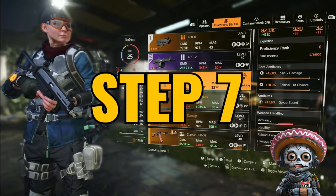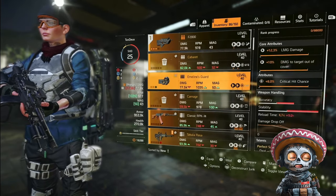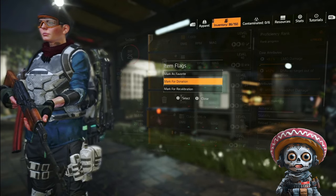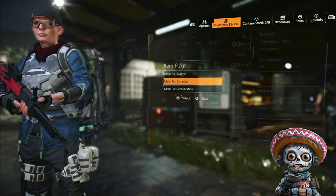You now have five exotics: one from the SHD Project, two from the Summit, and two from Countdown. Those three runs should have netted you about 150 items. Now it's time to get sorting. Go through all your gear looking for any maxed rolls — mark these as favorites if they're going on your build, or for donation if they're random pieces for your library. Listen carefully: don't donate anything to your library until you assemble the three builds first.